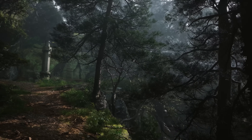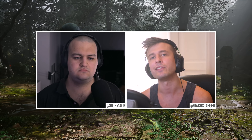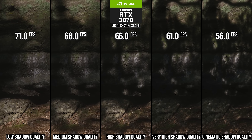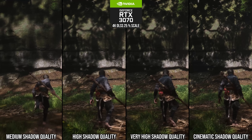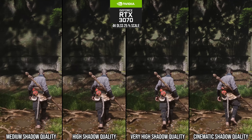Shadow quality is one of the first larger wins. The game uses cascaded shadow maps, and getting down to high shows a slight degradation in shadow quality — but it's already not very good anyway. There's an 18% performance win at high versus cinematic, and as the camera moves, there's a slight difference in noticeable cascade transitions. An 18% performance win versus slightly more noticeable cascade transitions is worth it — definitely use high for shadow quality.